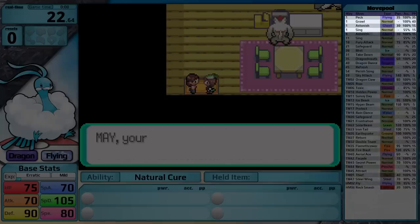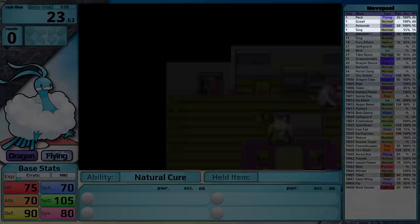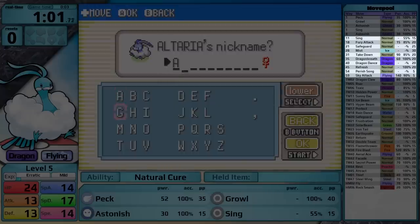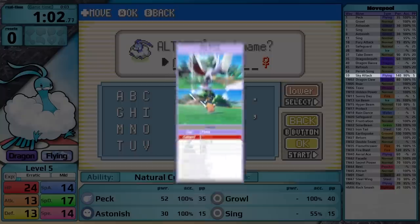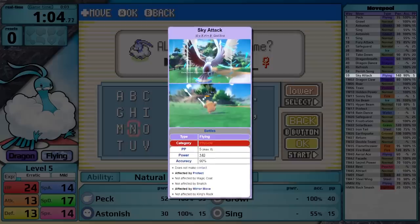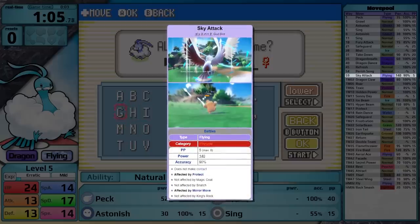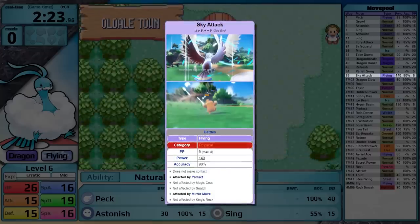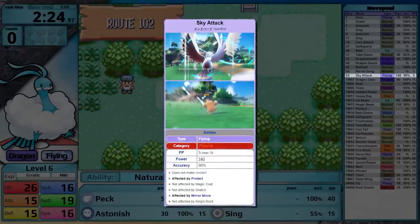It starts with Peck, Growl, Astonish, and Sing. Through level up it gets access to moves like Safeguard, Dragon Breath, Dragon Dance, and Sky Attack. The last of which I will probably not be using. Even though it has a chance to flinch in Generation 3, I don't think this move is ever going to see serious play in a solo challenge. It's just so bad.